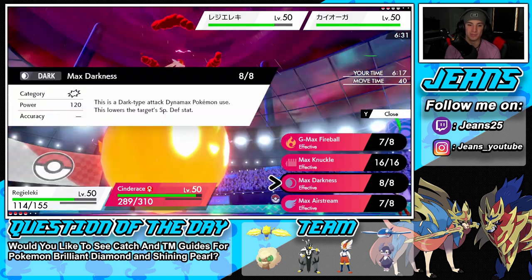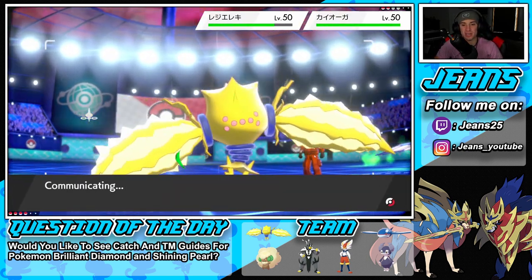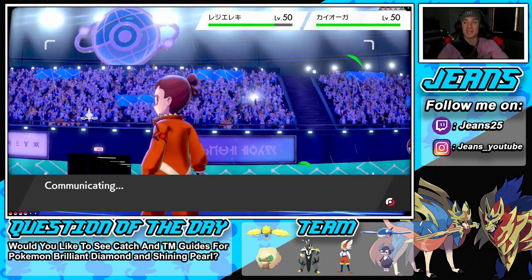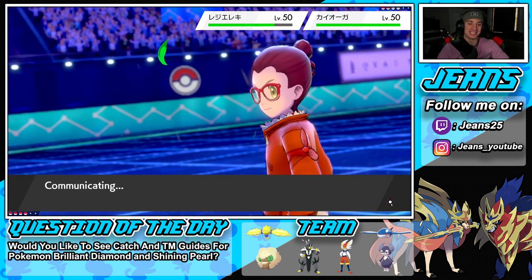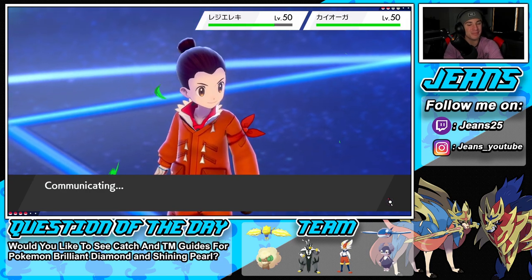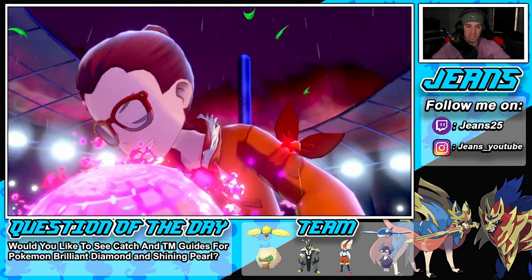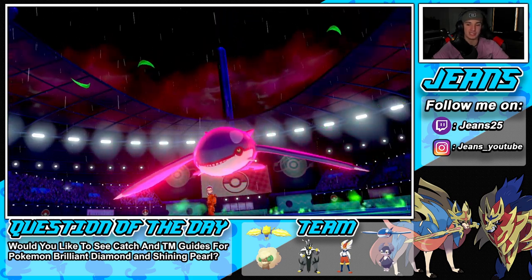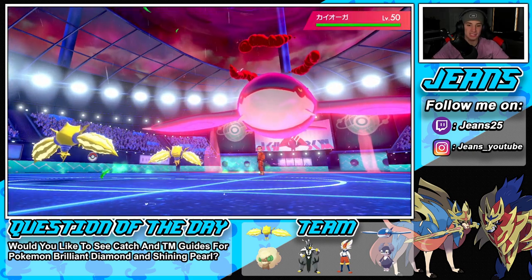I'm just going to Electric Web here — it's going to hit 100% of the time in rain. I could go for the Darkness typing change to hit him as a dark type. Fireball would have been the better option but it is raining so it's fine. He might Dynamax Kyogre — I actually want him to, I want to see how much damage Thunder does onto a Kyogre. Regieleki with Magnet and Transistor STAB in the rain is not missing. It's going to be a sweep.